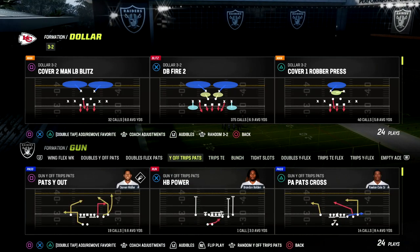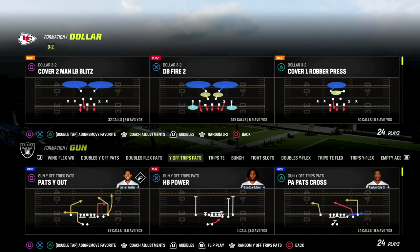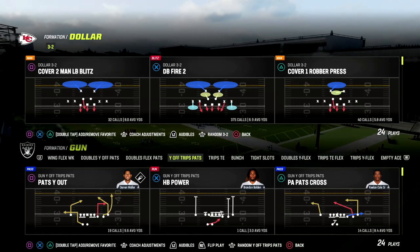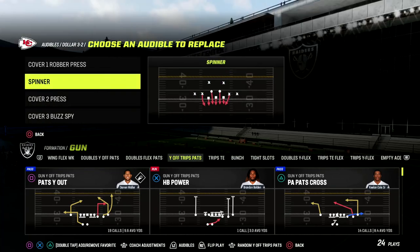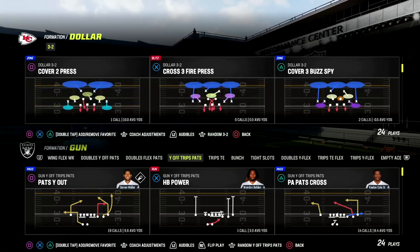Let's talk about U-Trips. In this video we'll be taking a look at one of my favorite plays out of U-Trips. This is really good against any kind of blitz you're going to get, specifically DB Fire 2. I know that you've faced DB Fire 2 in your life and we're going to show you how to beat it in this video.